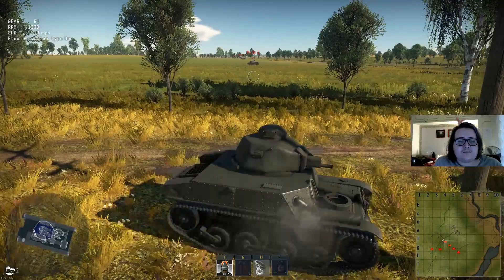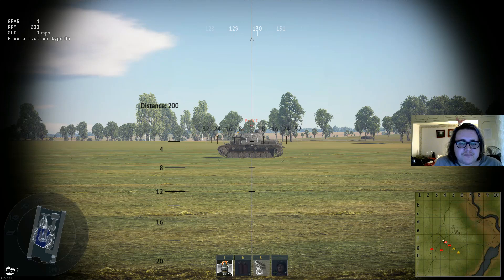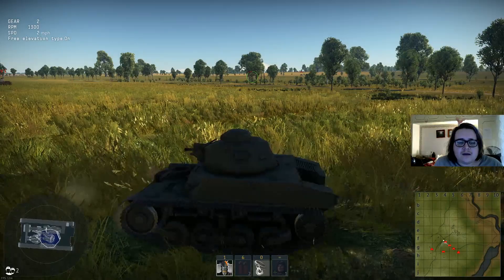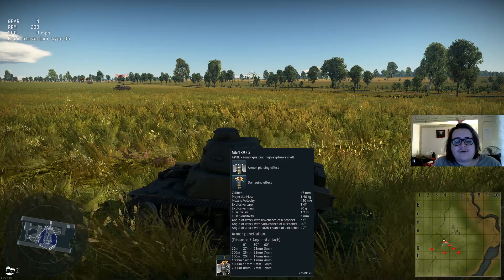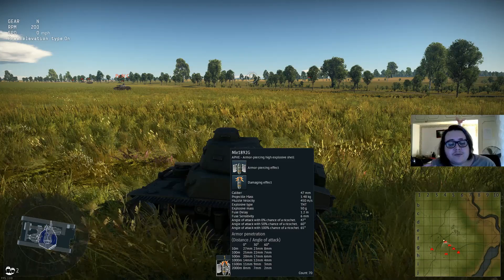With a Panzer IV beside us — a tank you might face — aim for the armour just below the turret from the side. You need to shoot from the side because frontally you're not going to penetrate pretty much any tank in the game. The MLE 1892 is a very slow, very low velocity shell designed more to take out things like concrete bunkers, emplacements, armoured cars, or infantry — it wasn't designed to fight tanks.